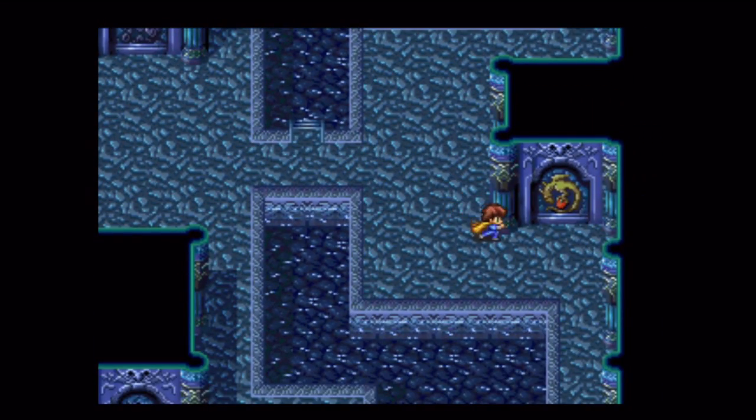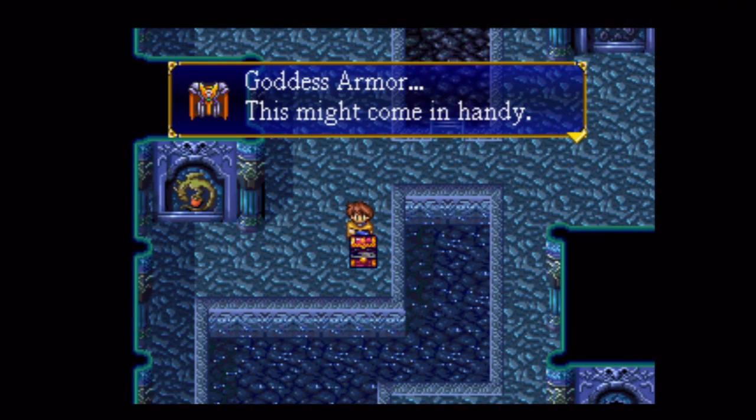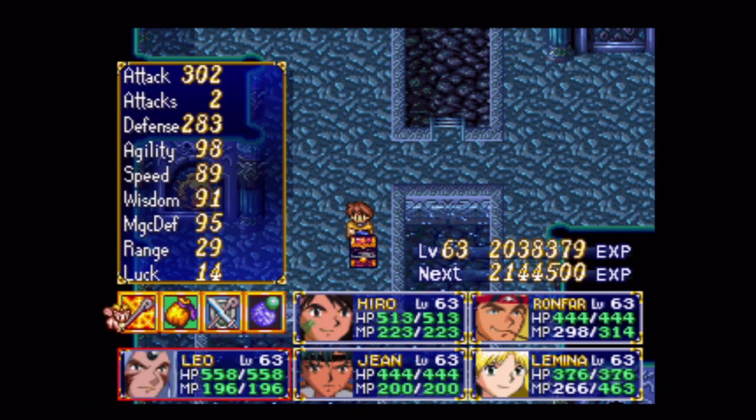Now, you see on the right, got a switch there. If you press that, it drains the water up here. What else do we get here? New armor for Leo, looks like.